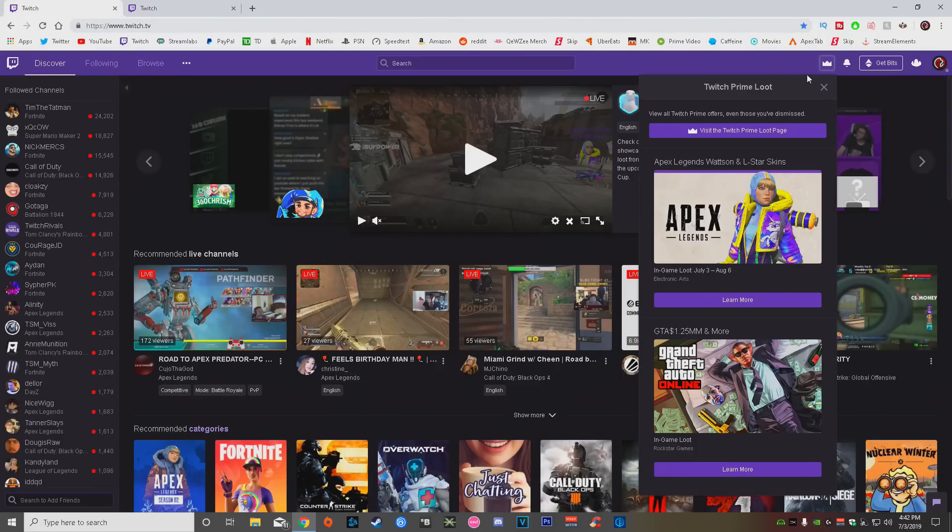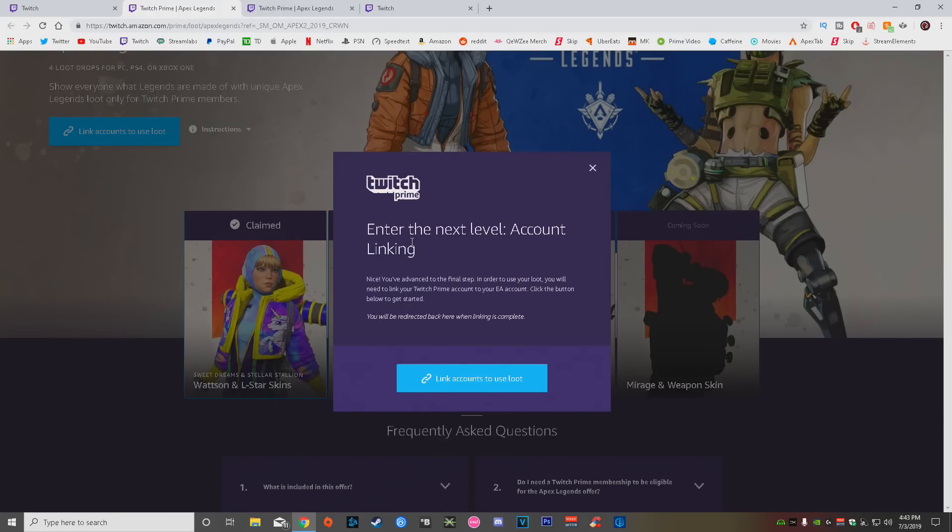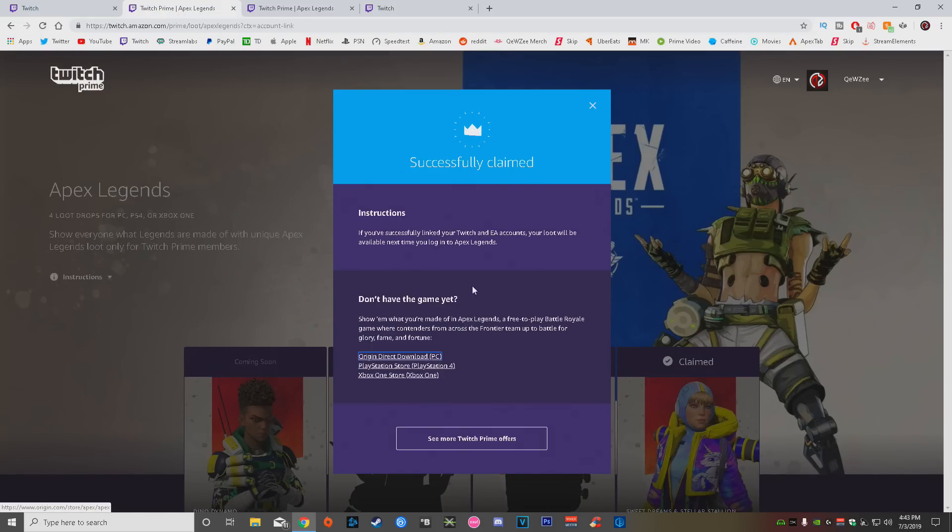Then right after that, you guys want to go over here to the Apex Legends Wattson and L-Star skin, click Learn More, and go ahead and click Claim Now. It should load like this. Enter the next account — account linking. To advance the final step, in order to use your loot, you will need to link your Twitch Prime account to your EA account. Click the button below to get started. Then all you guys are going to have to do is link your Origin account to your Twitch Prime account, and then right there it just did it by itself — I didn't even have to do anything. Successfully claimed.